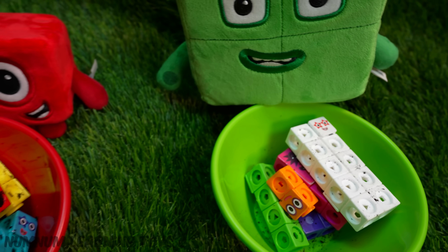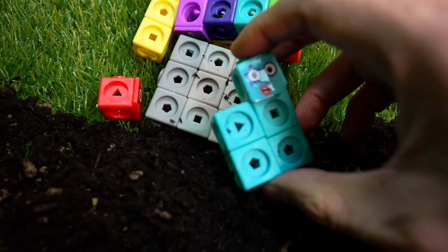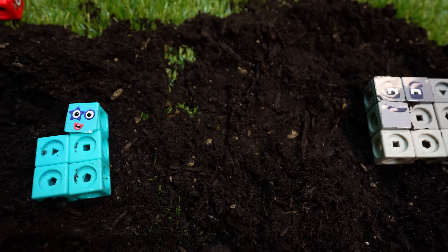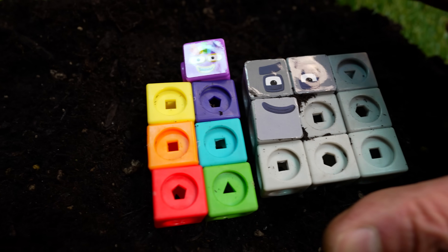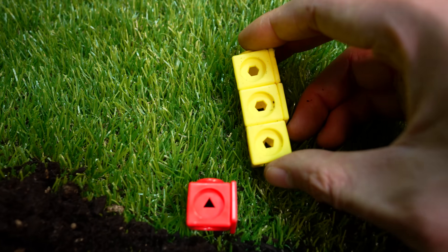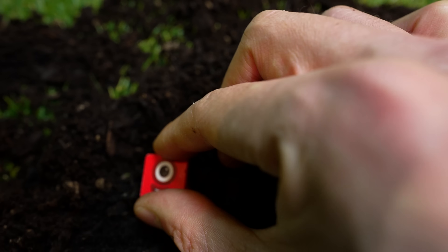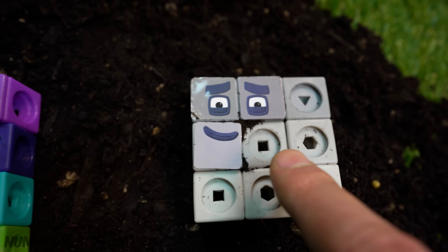I think we found all the number blocks. Let's count them to make sure. Let's start with the odd numbers first. Here's 5 — let's place her in the middle. Here's number 9. 9 is bigger than 5, so let's place 9 to the far right. It's number 7. 7 is bigger than 5 and less than 9 — 7 goes in between 5 and 9. The yellow number block is 3. 3 is less than 5, so let's place 3 to the left of 5. And here's 1 — 1 is smaller than 3, it goes to the left of 3. 1, 3, 5, 7, 9. We've sorted the odd numbers.